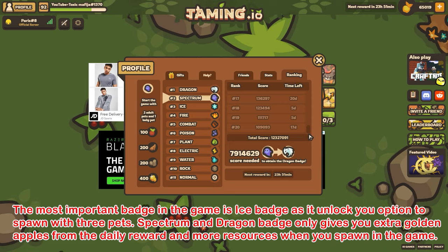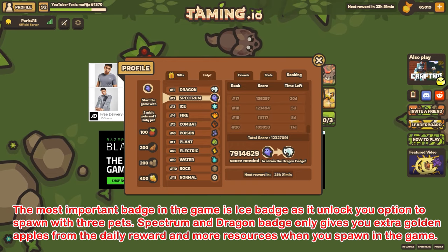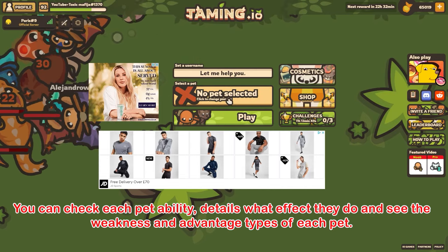The most important badge in the game is the ice badge — it unlocks the option to spawn with three pets. Spectrum and dragon badges only give you extra golden apples from the daily reward and more resources when you spawn in the game.